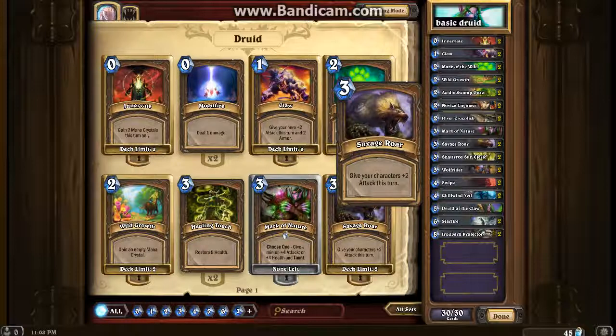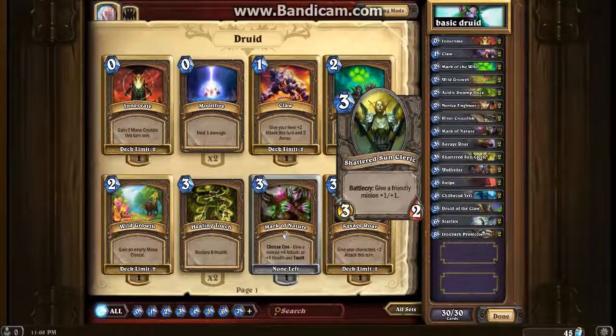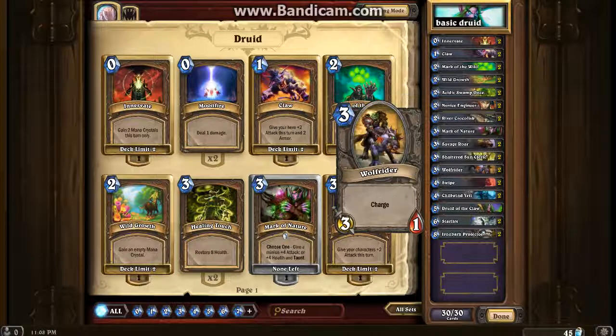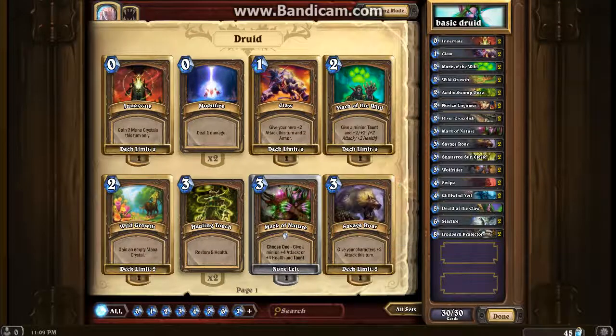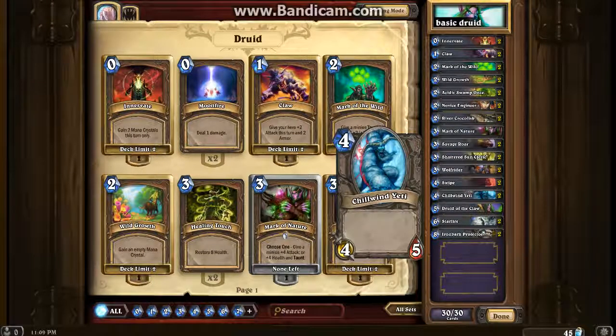We've got two Savage Roar - give all characters plus two attack this turn. This is great late game when you've got a few minions on the field and want to burst your opponent down. We've also got two Shattered Sun Clerics boosting up other minions for even more damage. Plus two Wolf Riders - a three-one with charge so you can hit face or remove something early. And two Swipes which are overpowered in my opinion, especially against murloc decks since most murlocs have one health.